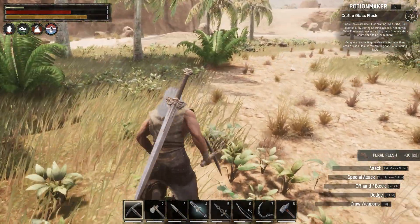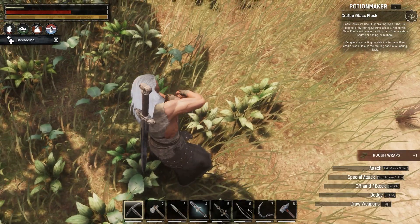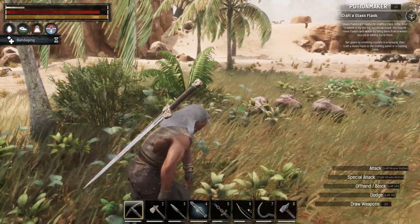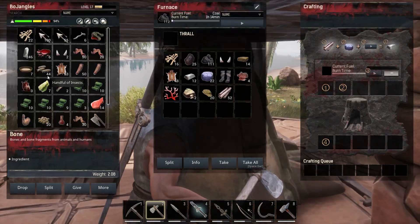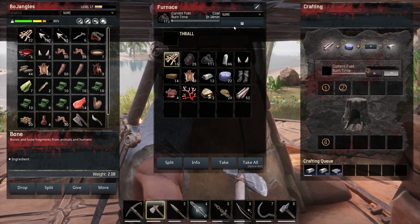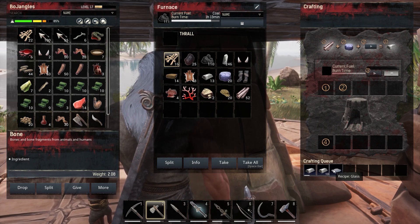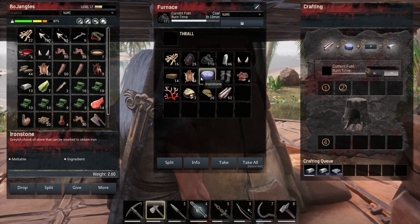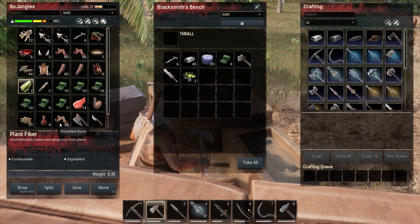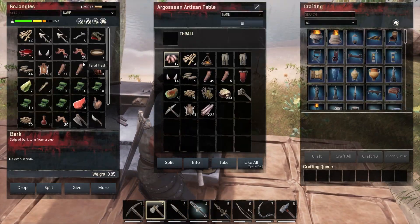Let's see - I think we've gotta put the crystal in here. That does not look like crystal. Recipe: glass - how much glass are we gonna make? 123 - that's a whole lot of glass! Let's take that iron out so we can go ahead and get the crystal smelting. Now what else can we do while we wait for this glass? We've got to make one of those - a potion maker. Craft a glass flask. Let's move some of this stuff out of our inventory.